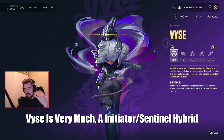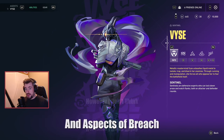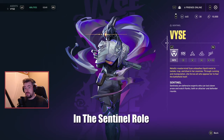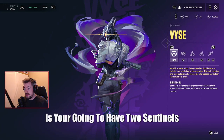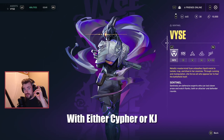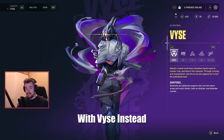Vice is very much an Initiator-Sentinel hybrid. She has aspects of Skye and Breach within her kit. I don't think she will be replacing anybody in the Sentinel role, but I won't be surprised if her role in the future — especially in pro play or ranked — is running two Sentinels, with Vice paired alongside either Cypher or Killjoy, effectively replacing the Double Initiator slot.